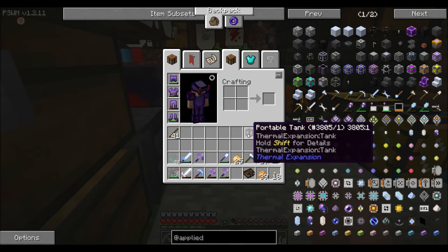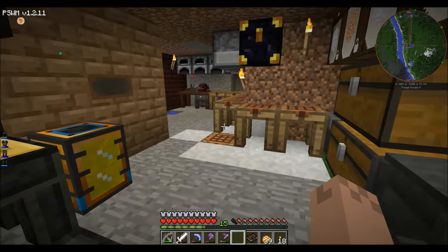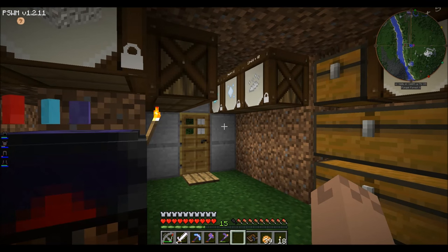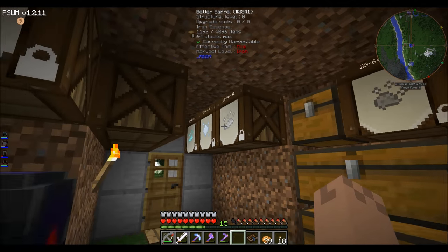My lava tank is empty. I've got copper in here — I've processed my iron and I've got parts in here for the machines we're going to put together at the beginning of the episode. Let me move my mic a little bit closer.